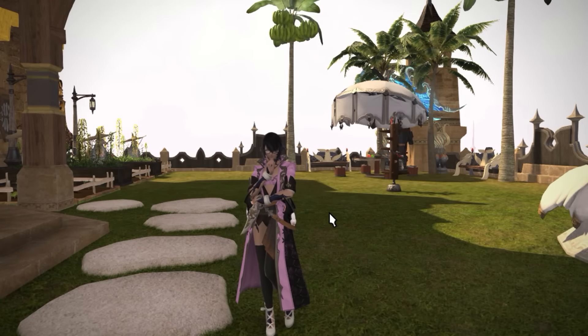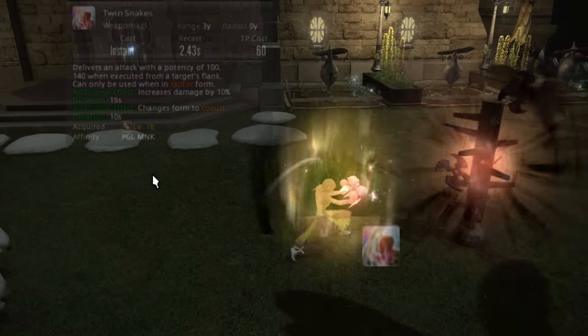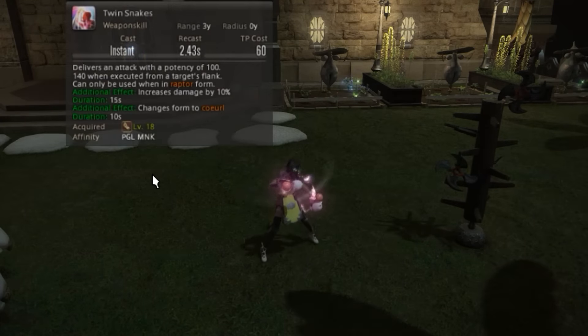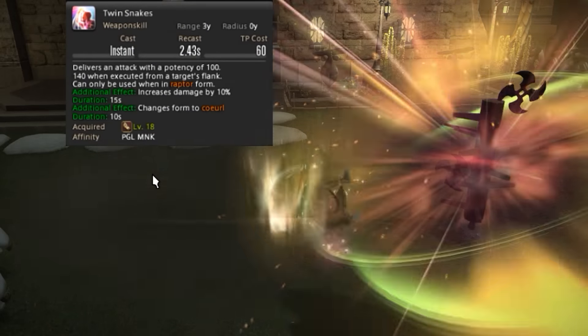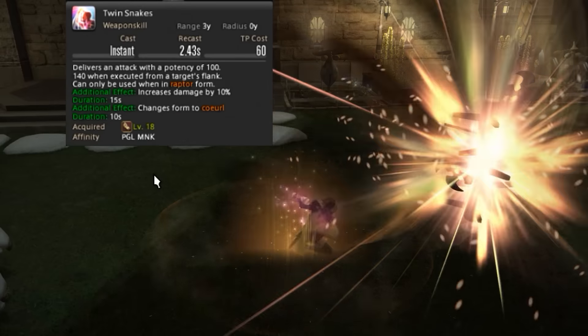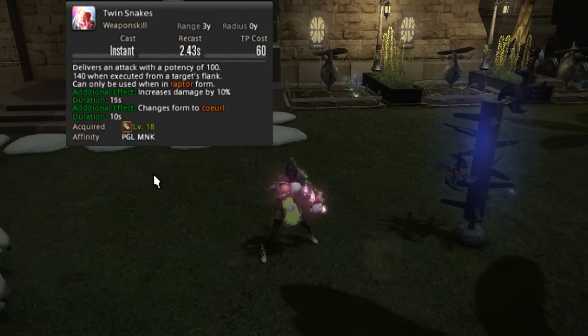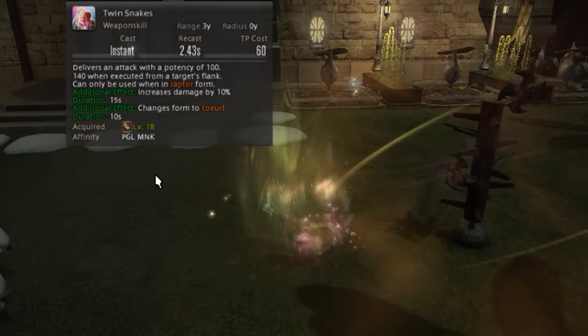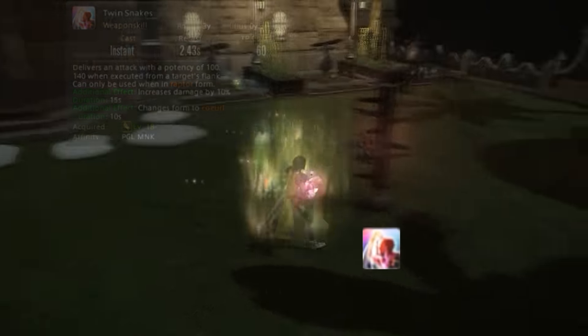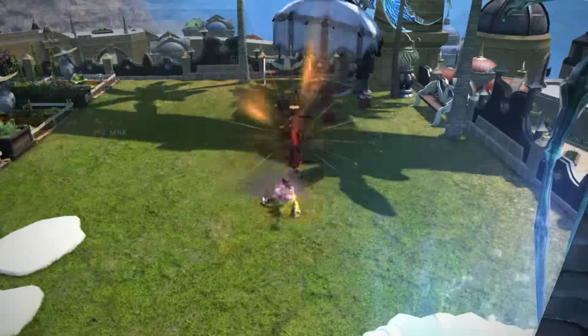Now we can go over the two skills — these are the skills going from Opo-Opo Stance to Raptor Stance. Twin Snakes is a GCD that you should never let fall off. There are GCDs where you can lose one tick and it won't affect DPS too much, but Twin Snakes is not one of them. During your rotation, Twin Snakes should be reset within six seconds of it falling off — that ensures you can get through a whole rotation and have just enough time to reset it.